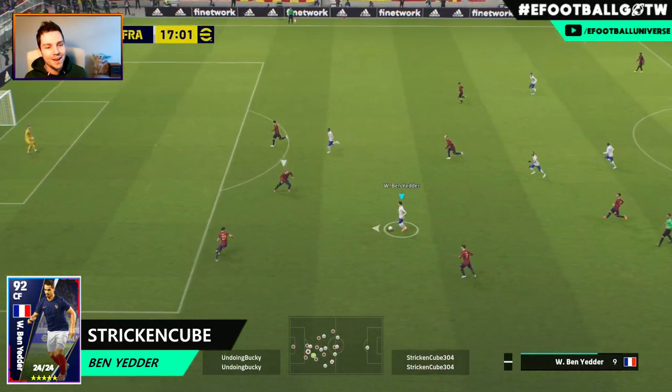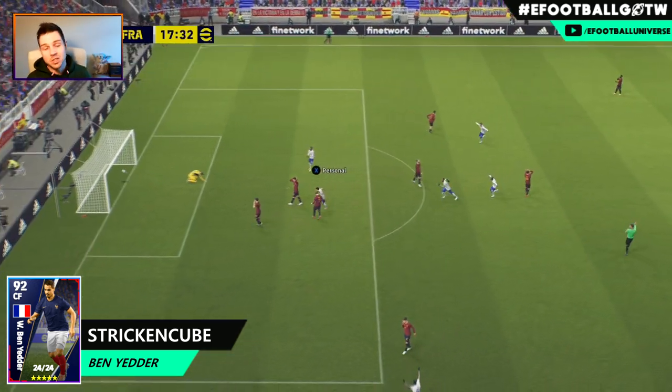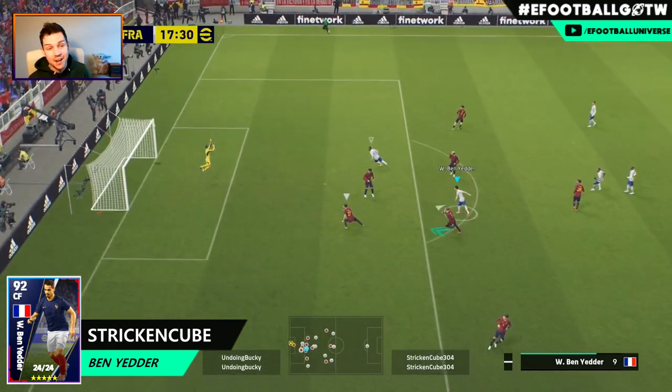First up we've got Stricken Cube with Ben Yetter — beautiful nutmeg through the legs, makes an absolute show of the defender and smashes it in with a stunning shot. I love those stunning shots slowed down — boom, no saving that no matter if there's three goalies in there.